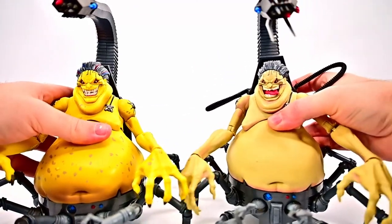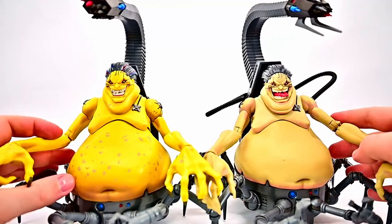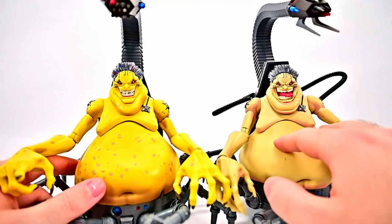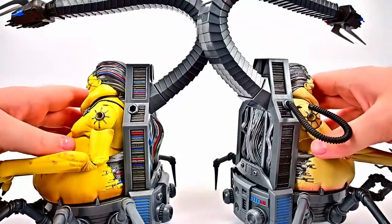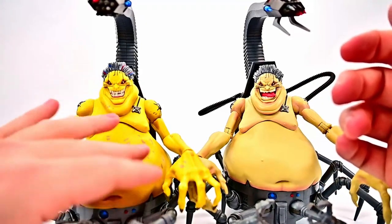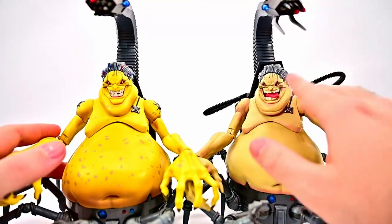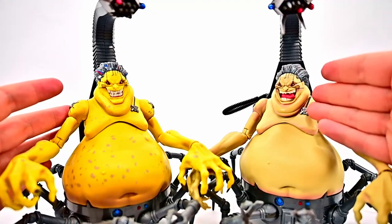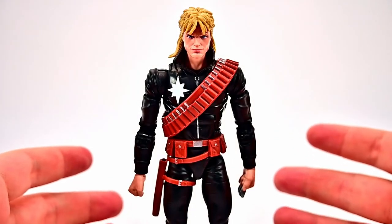There is also a Target exclusive version of Mojo, so here are both side by side. The Comic-Con pack version has a lot more detail and paint — splotches all over the body, red and blue throughout the chair and hair. The Target version is much more basic in colors with none of that extra paint work, but both look like Mojo. I definitely prefer the pack version for the additional colors, though neither is bad.